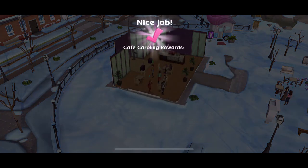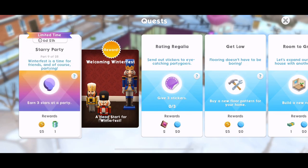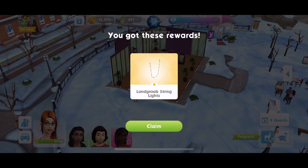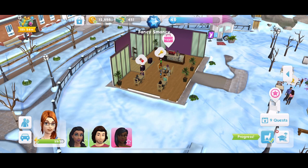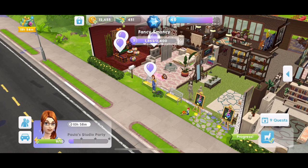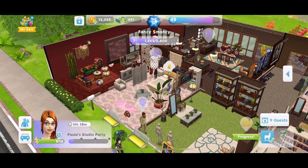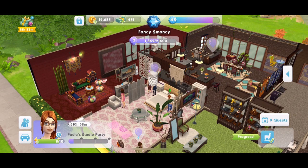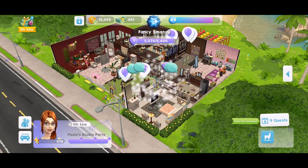We have completed the cafe caroling event and that is quest part completed. Now Part 9: Winterfest is a time for friends and of course partying. Earn three stars at a party - let's collect our present first. We got lamb grab light strings - excellent, we've got some lights. We completed the holiday collection! Always love a completed collection. So let's go to a party. Return to party - am I at a party already? Join a party if you are not already in one. We need to earn three stars by clicking on the balloons or the various different interactive objects. There we go, we have three stars. Quest part completed.